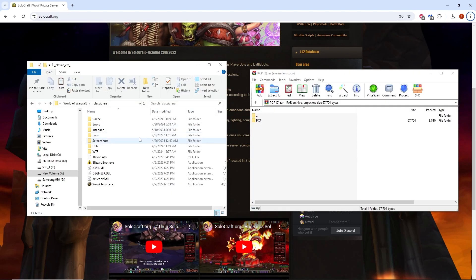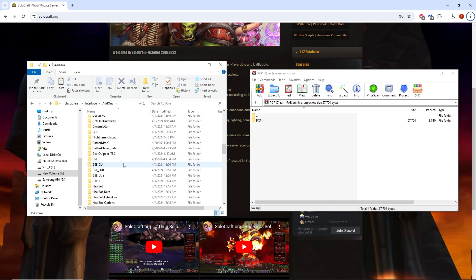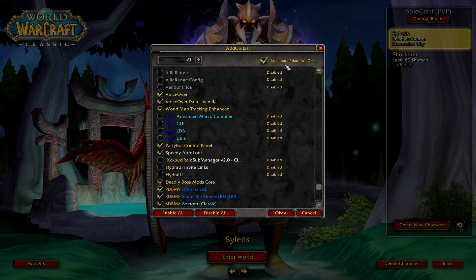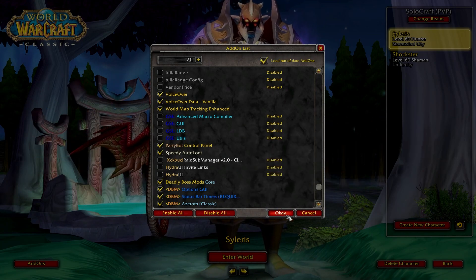Extract the add-on to your interface add-ons folder. Log in, and then at the character selection screen, go to your add-ons and make sure 'load out-of-date add-ons' is enabled and check the box to enable the PCP add-on.